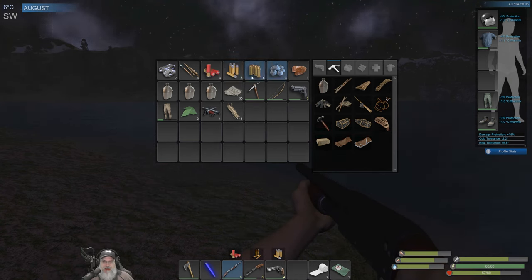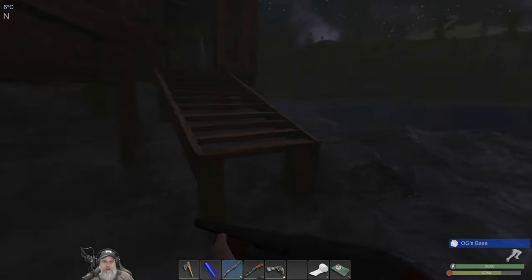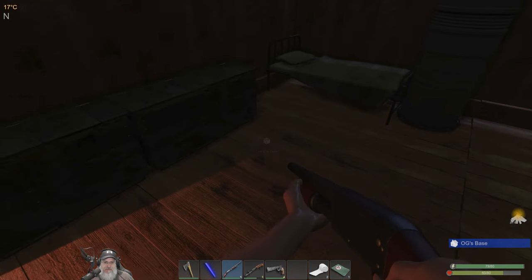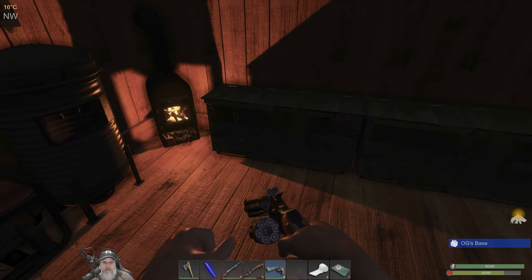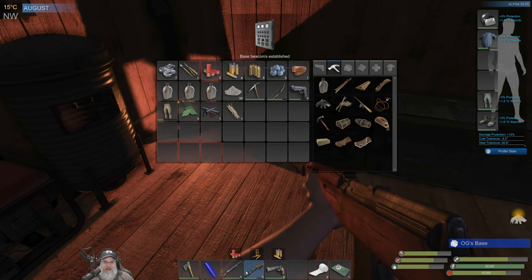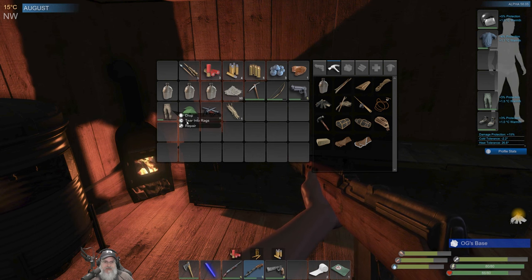I need to start keeping some of the ammo at home. We're getting to the point where we actually have some spare ammo — I wouldn't say a lot, but a little bit. That's really disappointing. We lost some rifle ammo out of that deal. Oh well, that's Subsistence for you. Let's actually turn that into cloth — we got some free cloth out of the deal, so there you go.